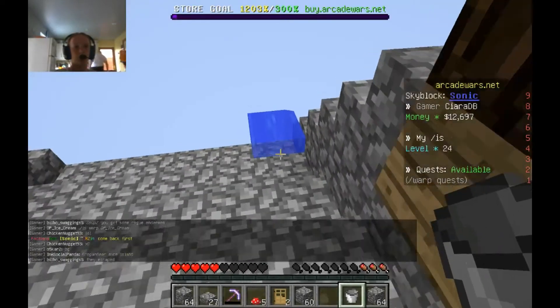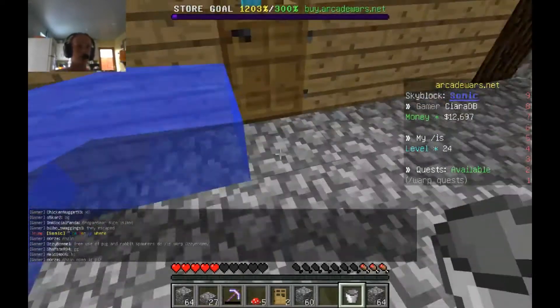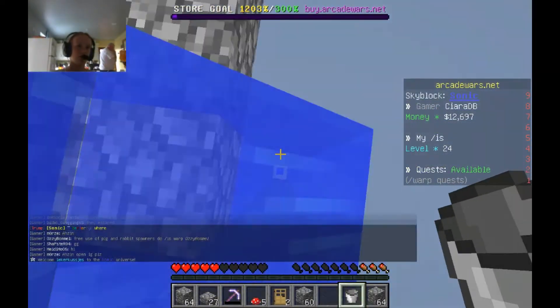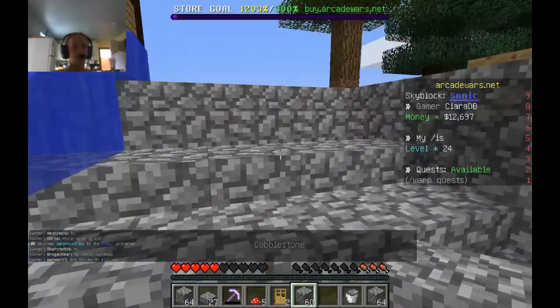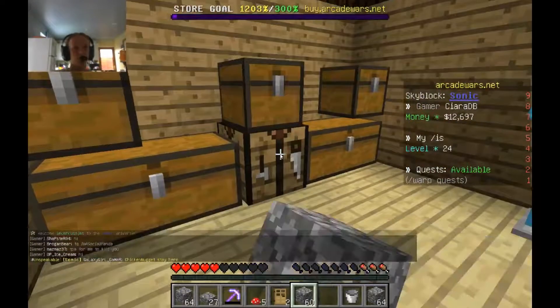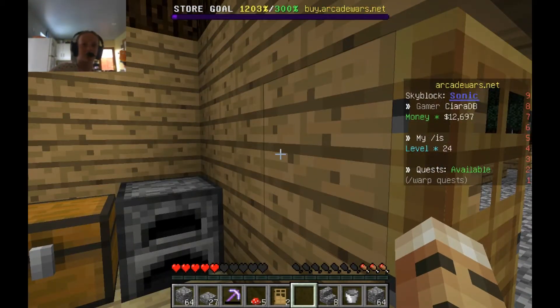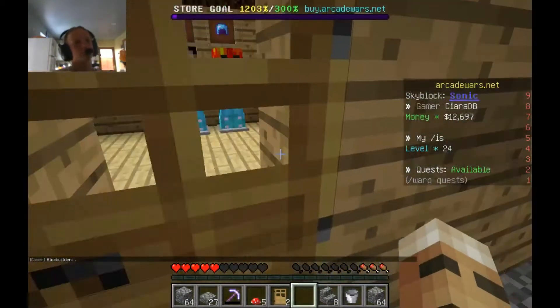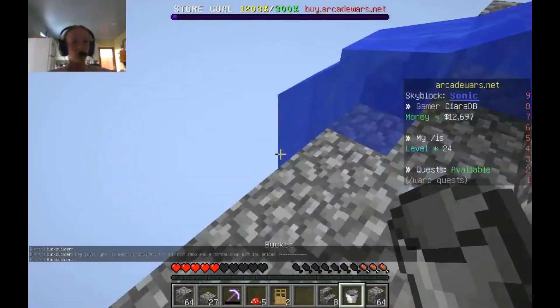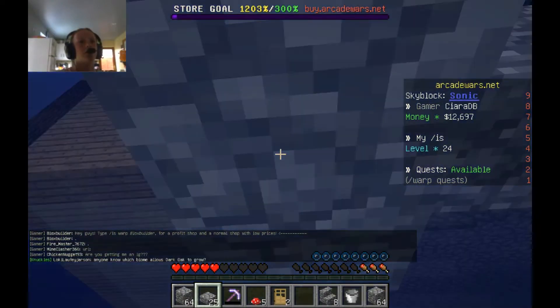I might put the water at the top - the water can go there - because then I can just go down to the bottom and then place blocks under. But I'm not doing that yet. I need to get some stairs for the other thing I'm doing. I'm doing like railings and stuff, so I need some stairs. I also need loads of slabs because the slabs are basically the steps going downwards.